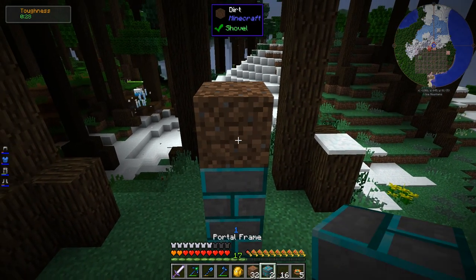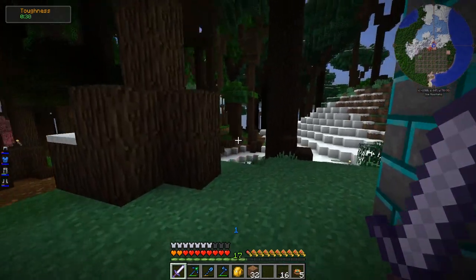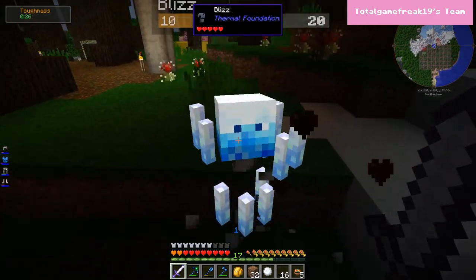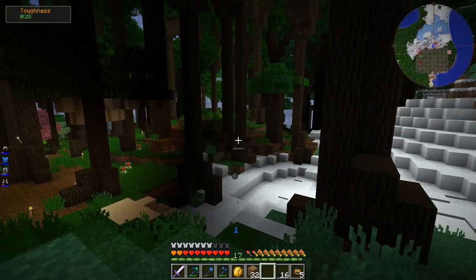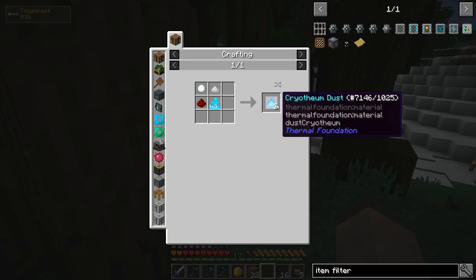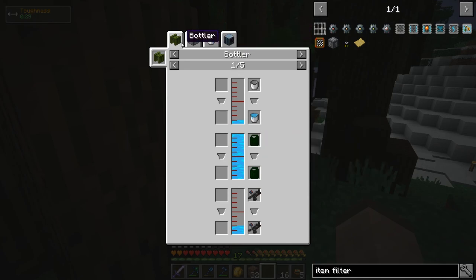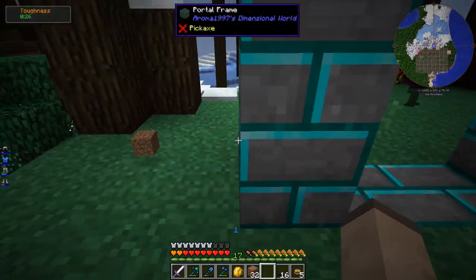Oh hello - it's a blizz. They are not friendly. I'll throw snowballs at you. Got a blizz rod. I think that'll be important for some stuff - I can make blizz powder with it, which is used for cryotheum dust. You can make gelid cryotheum, which is a very good coolant you can use to cool a reactor, for example. Does this modpack actually have reactor stuff? Yeah, it does - but that's far in the future, so don't worry about it.